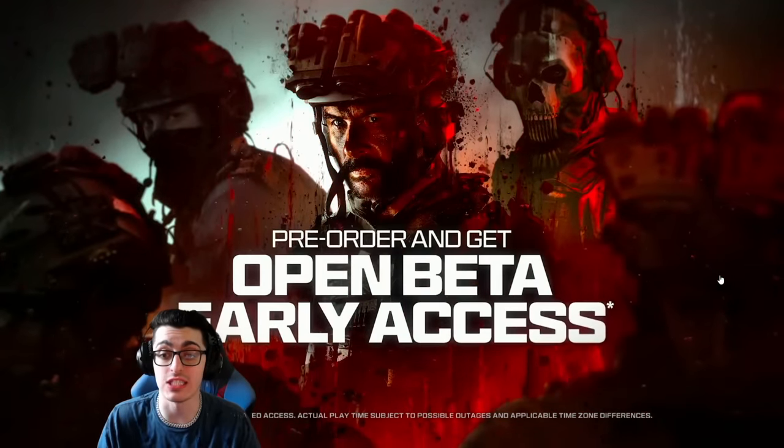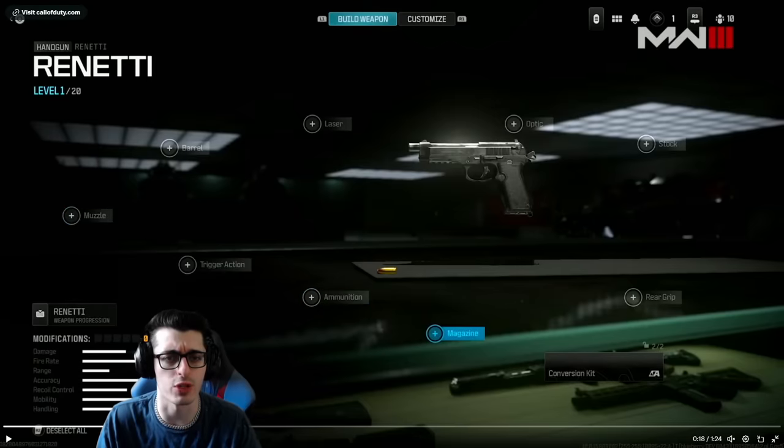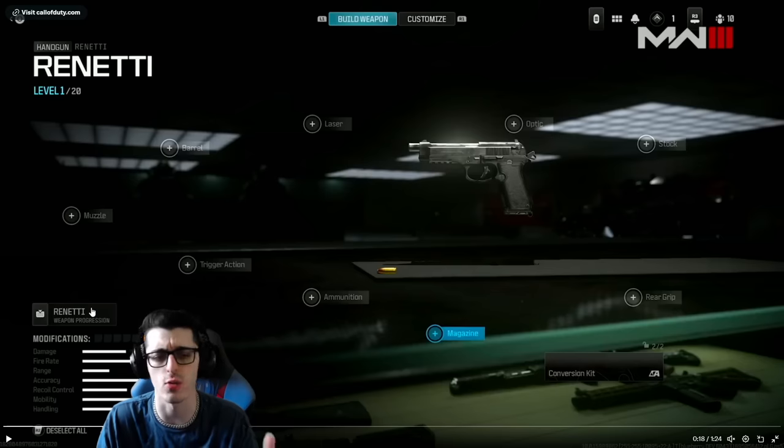That was crazy. We got a nice look at our customization menus, create a class, gunsmith, conversions. They talk about the Renetti — it's a nice look at that pistol coming. You can still see your weapon progression right here, what level you're at with it, your modifications. We have five attachments, your rounds, your reserve. Not seeing any number values next to the stats here, but maybe there's a way to equip that later. Conversion kit — this really expands on the weapon receiver system we have in MW2, essentially giving it more purpose, more spice.